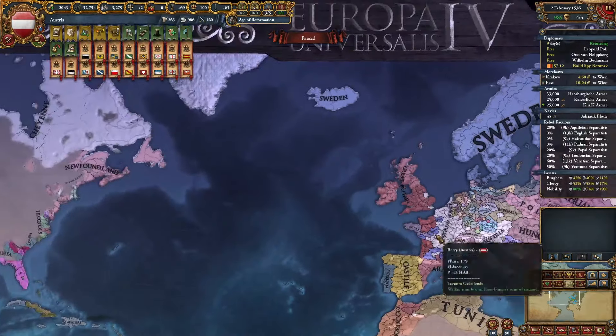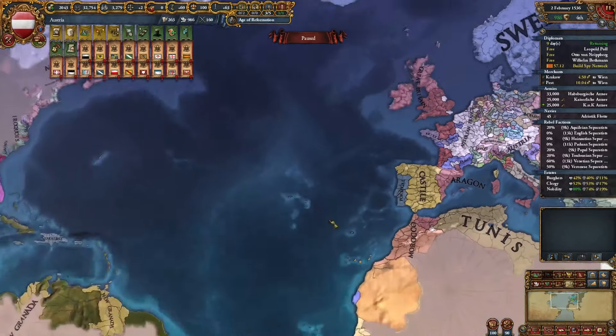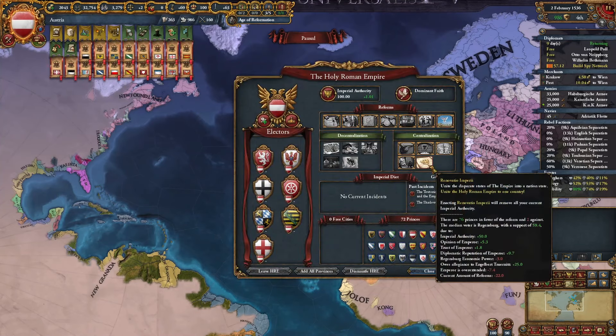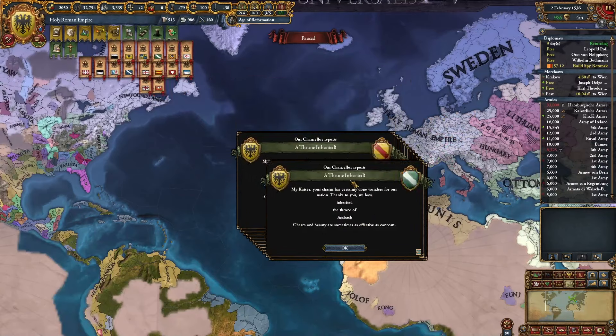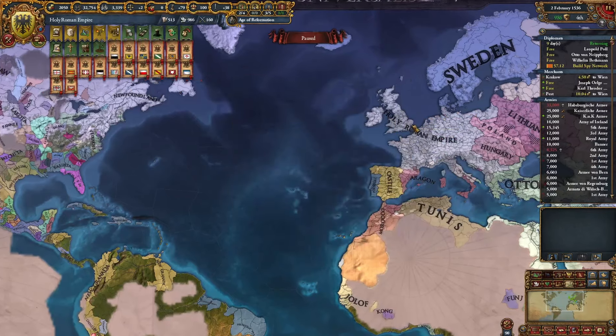Now the really broken thing is if you have added them to the HRE and you allow them to colonize — you wait a few hundred years for them to fill out North and South America, and then you form the Holy Roman Empire. Not only do you get all these princes, like all of Great Britain, all of Iberia, you could get all of Russia, all of Sweden — you also get the colonial holdings as well, which is kind of crazy.